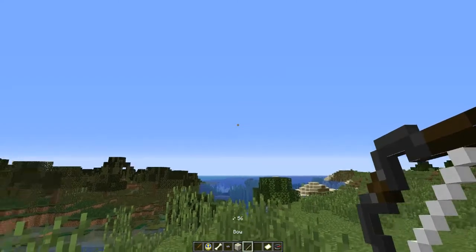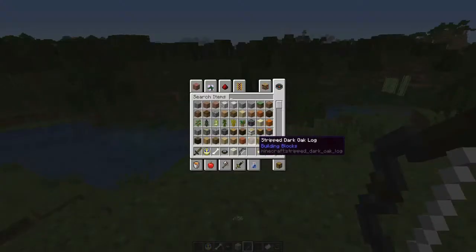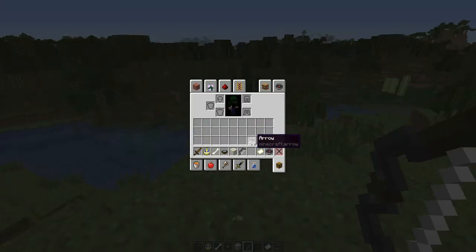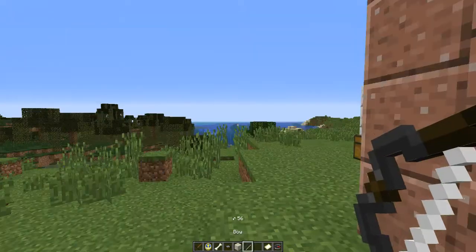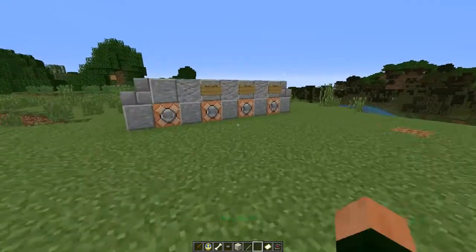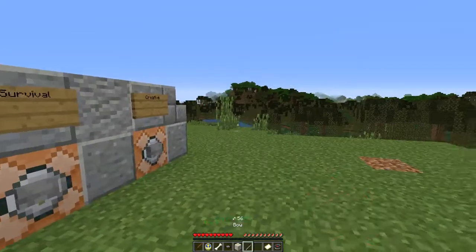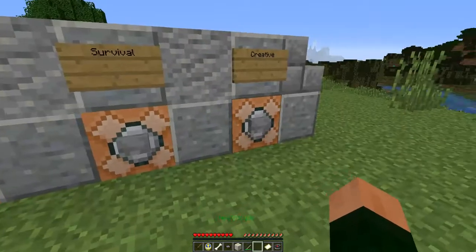A bow, as you can see, shows how many arrows you have on you. I had 56 arrows — that's pretty neat. So if I go to survival mode and shoot one, now it tells me 55. Pretty neat.